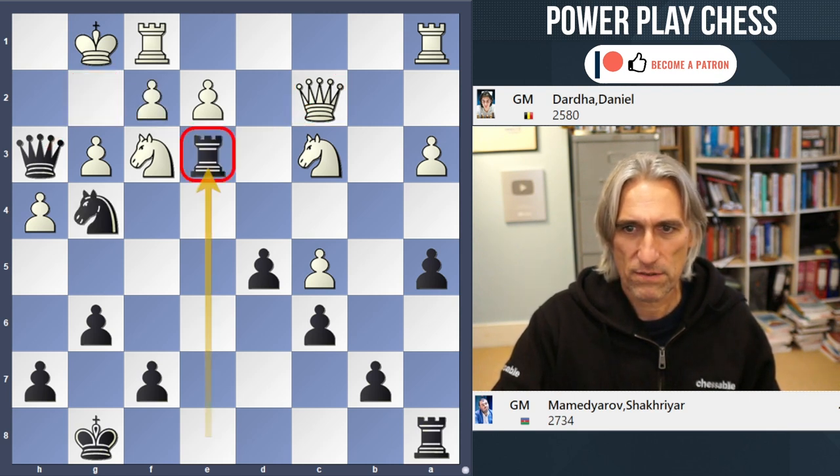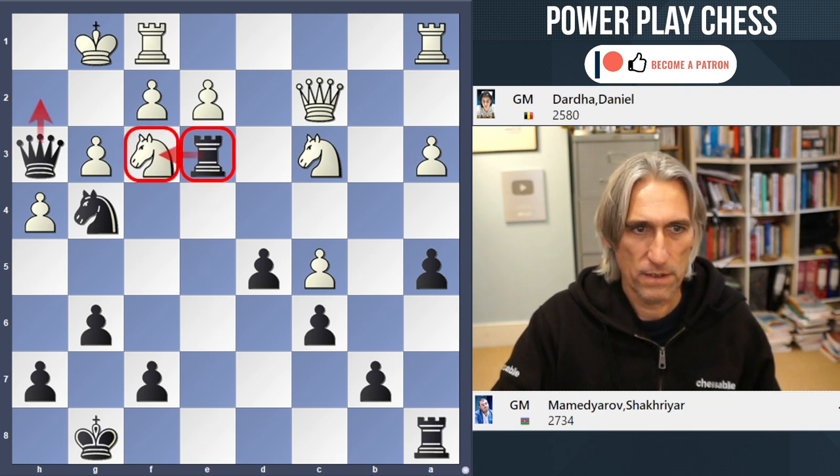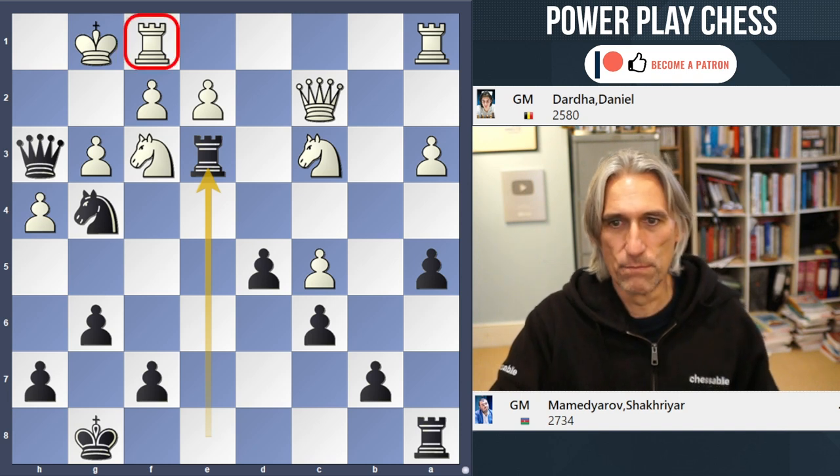So what's the big idea behind this one? Of course, black wants to take and then deliver mate on h2. So that means this rook has to move.